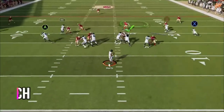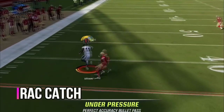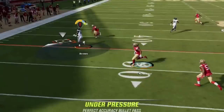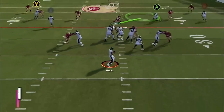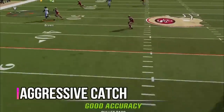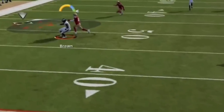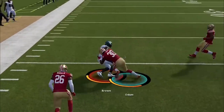If you're passing deep, you most likely want to use RAC catch, as this allows you to run through the ball without breaking stride for better catch-and-run animations. To do this, either time it by hitting the square button, or better yet tap the same button repeatedly so you don't have to worry about timing at all. The next one is probably best for intermediate routes — aggressive catching. Whenever a defender is in the area and has a reasonable chance of making a play on the ball, hit the triangle button to try to high point it and take it away before your opponent has a chance to.